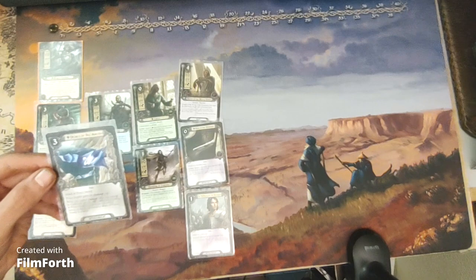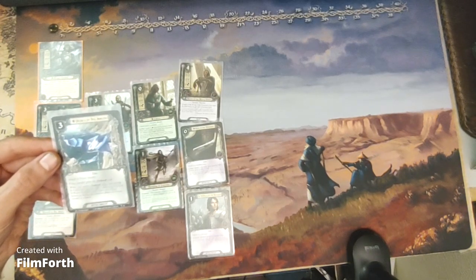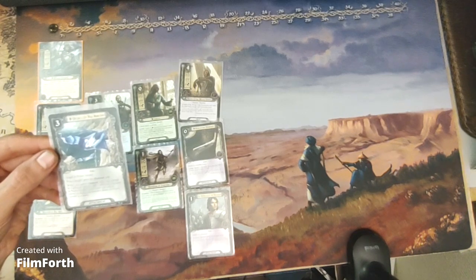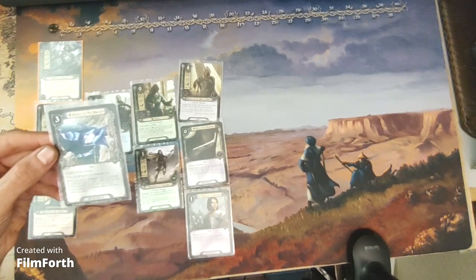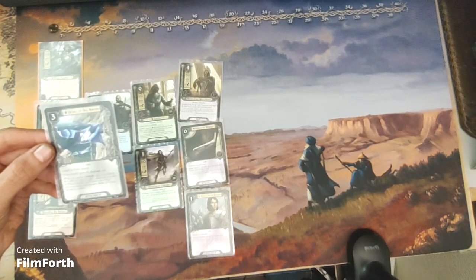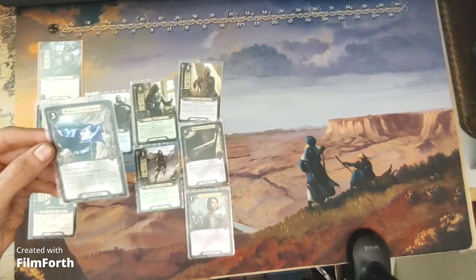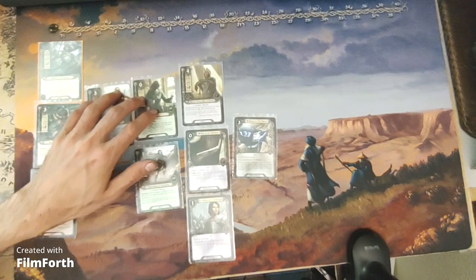Then we have the Prince of Dol Amroth — a three-cost neutral attachment, Title. Attached to Prince Imrahil. Prince Imrahil gains the Outlands trait. While you control Outlands allies that belong to four different spheres, add one additional resource to Prince Imrahil's resource pool when you collect resources during the resource phase, if Prince Imrahil is a hero.